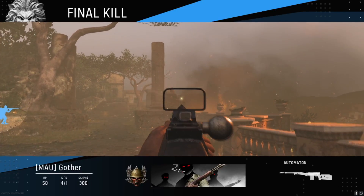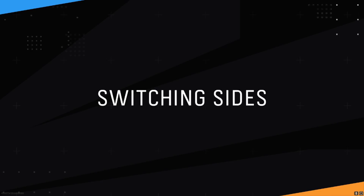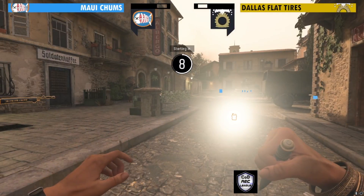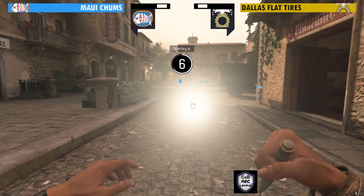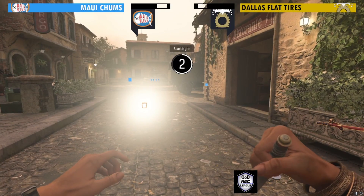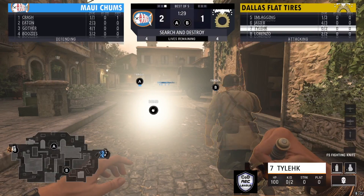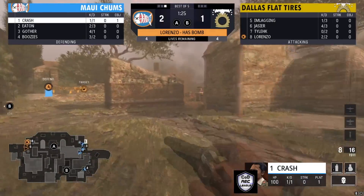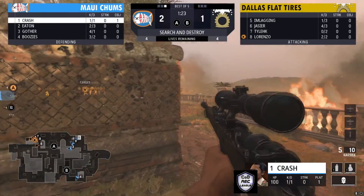It wasn't easy — certainly trades left and right in the end. Now it's a nice 2-1 lead in a very close S&D so far. It's really just been going back and forth between these mostly offensive sides. We're getting ready to start round four — let's see where Dallas Flat Tires decides to go with this bomb.